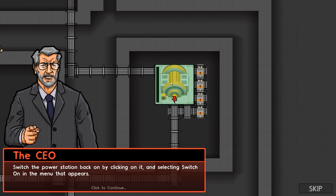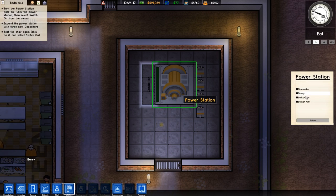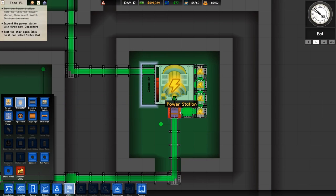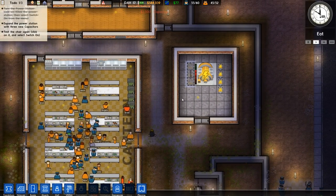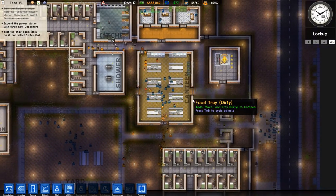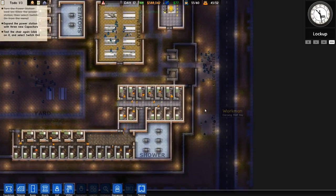First we need to turn the power back on - it's a two-step process. Switch on the power station. Good, let's turn this on. Now we're going to build a few capacitors in utilities - three of them should be enough. Good thing I didn't mess up my daily budget, that was probably a mistake I almost made. The capacitors should come in fairly soon - I think they already had them in storage.